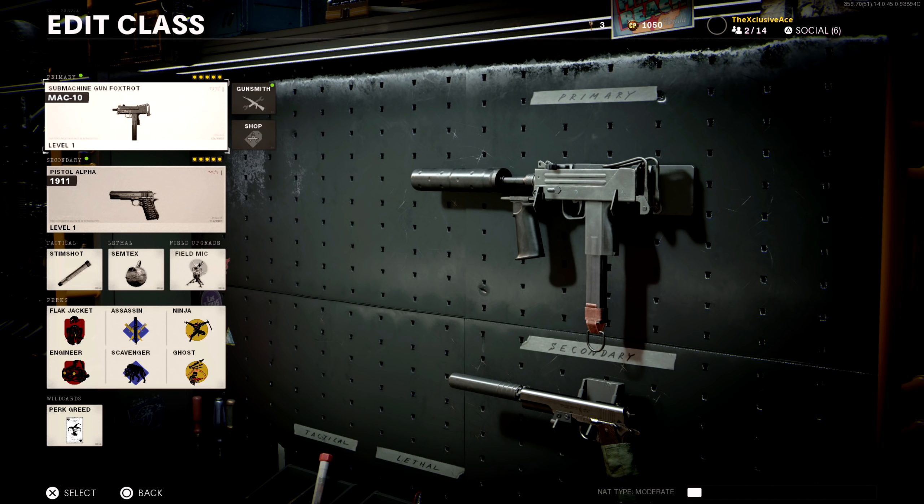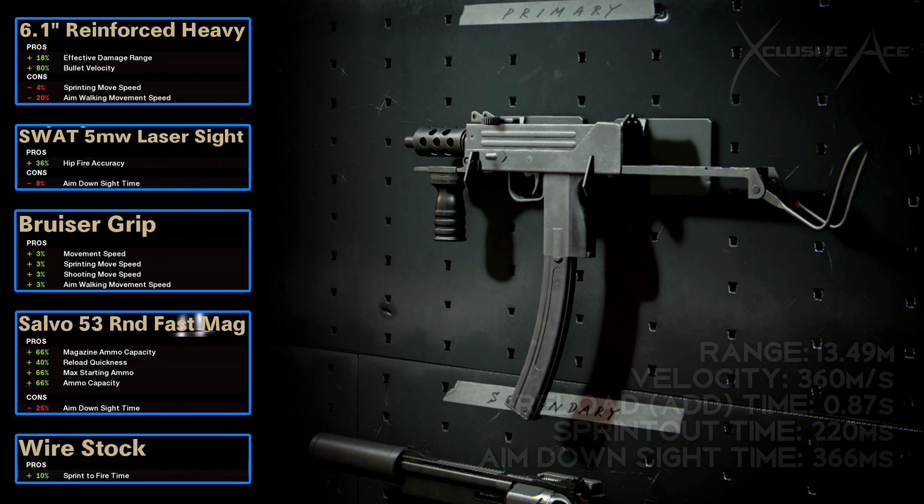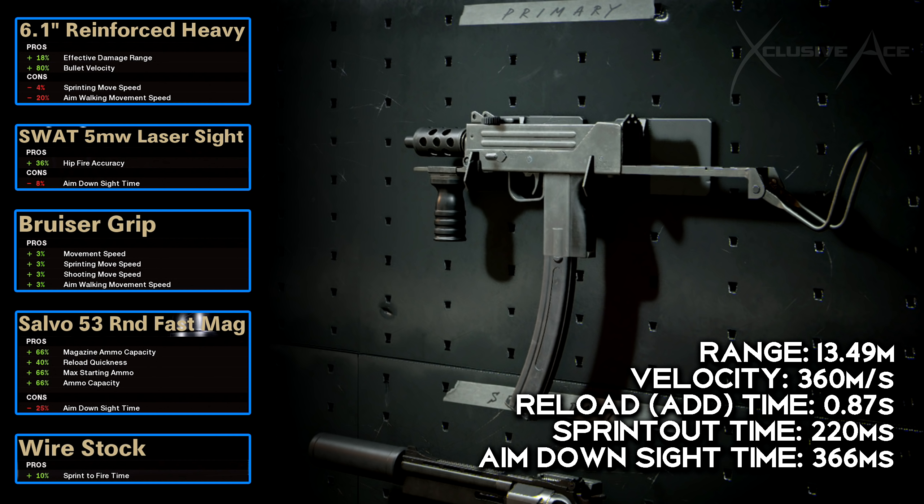The next class is all about being right up in the enemy's face and being as loud as possible — primarily designed around hip fire. We've got the 6.1 inch Reinforced barrel, the 5 milliwatt laser for a tight hip fire spread, the Bruiser Grip to speed up movement values so we can get around the map as fast as possible, the Salvo 53 Round Fast Mag for a ton of ammo to hip fire spray with plus very fast reloads — we don't have to worry about it hurting ADS time since this is a hip fire build — and finally the Wire Stock to help with sprint out time.